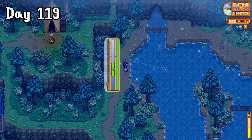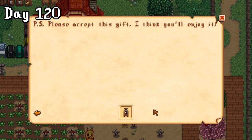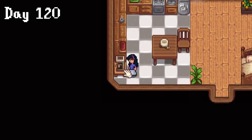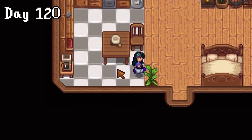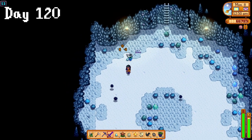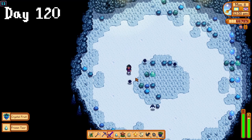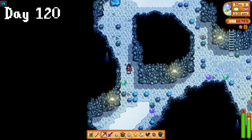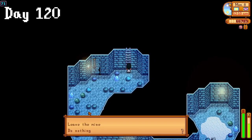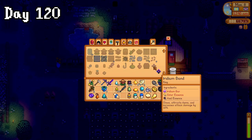From there I headed up to the mountains for a spot of fishing. I woke up on day 120 with a coffee machine in the mail, and if anyone knows anything about me it's how much I love coffee, so that was going straight in my kitchen, and I could finally collect my new steel hoe. I then spent the rest of the day in the mines, but in all honesty I cannot for the life of me remember why I was here. Was I here for iron? Was it to smack some dust sprites? I don't know. I left around midnight going home to craft myself an iridium band.